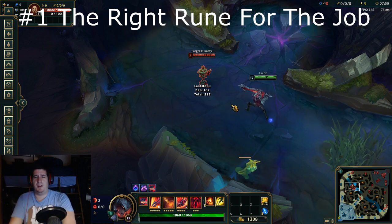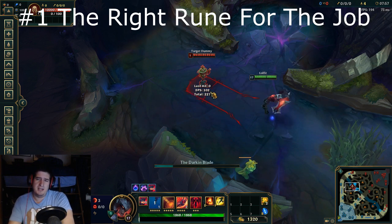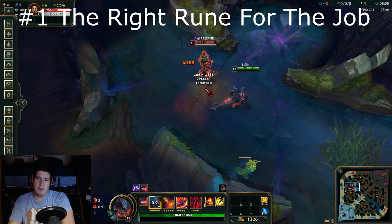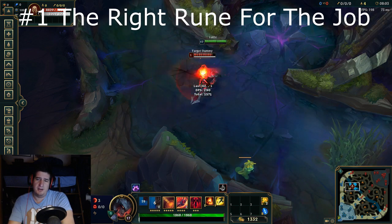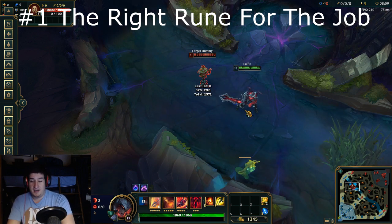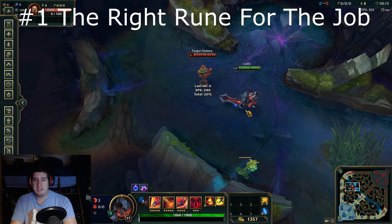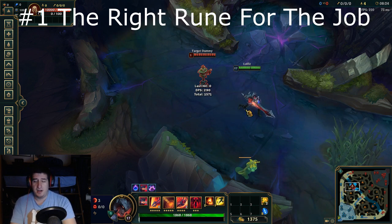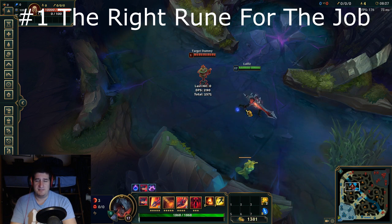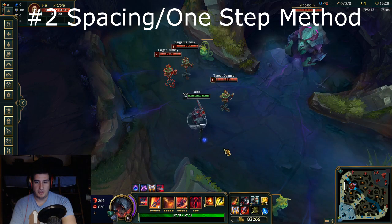There are a couple of meta runes right now, but two big ones stand out. First, Conqueror is going to give you good poke and more lane presence in the current meta. It gives a great amount of damage. But if you're in a kill lane and feeling confident in the matchup and power spikes, Electrocute can also be a very offensive pickup to get those early kills. Since Aatrox is ability-based, he won't scale as well as auto-attack-focused champions.